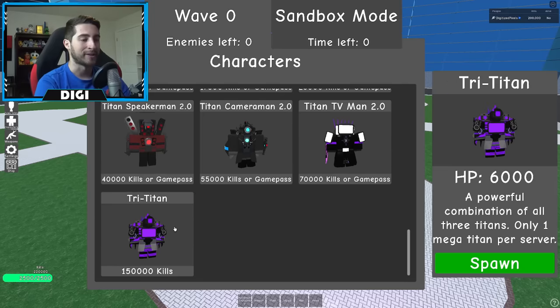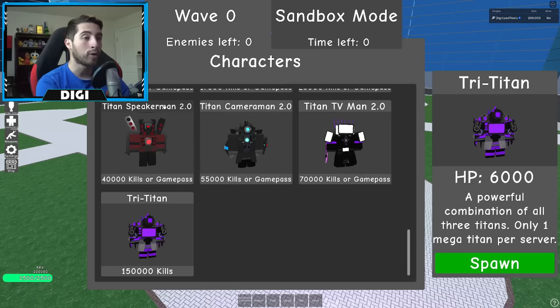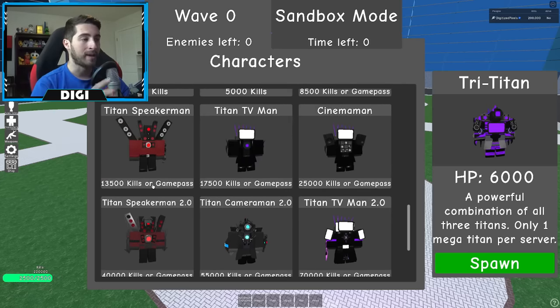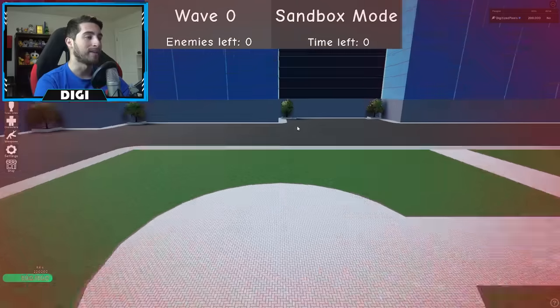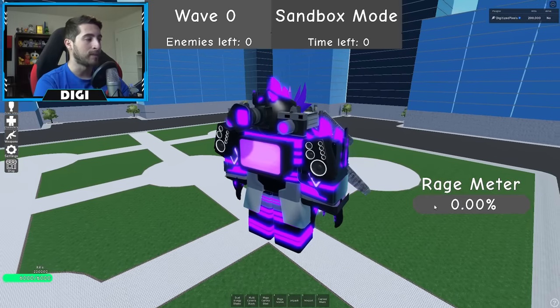Now it's time to check out the best thing ever in this game — scroll down to the Tri Titan. That's right, 1,150,000 kills to get this guy. He has his own category — he is a Mega Titan while the rest are normal titans. He's about the same size as TV Man Upgraded. Yo, that is sick!